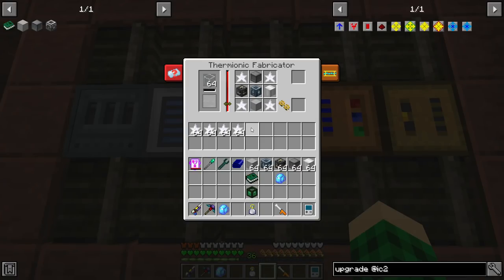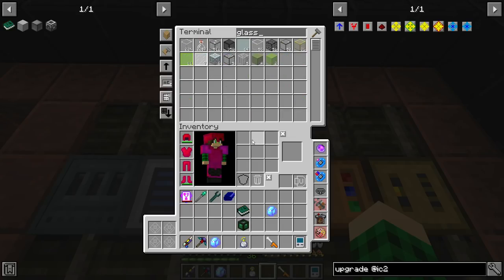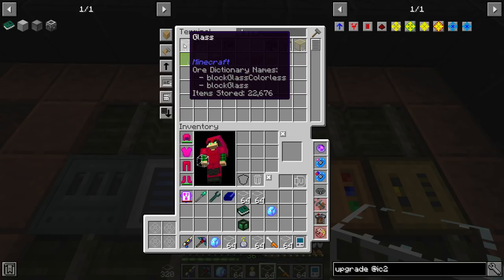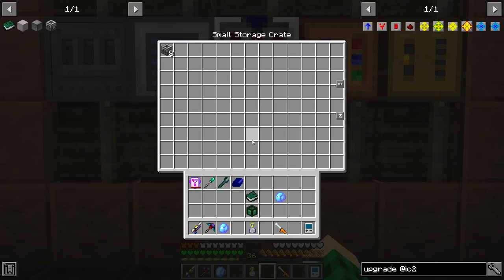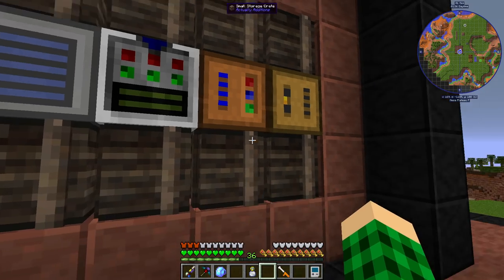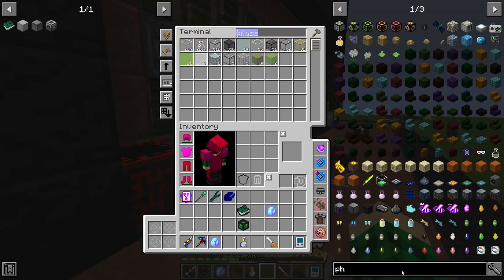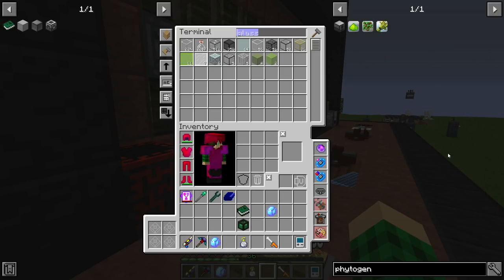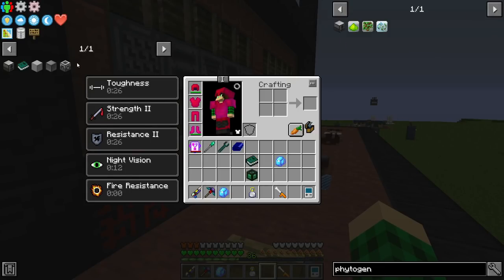The thermionic fabricator is already set to make all of our machine frames - and there it goes. It's going to use quite a bit of glass for each craft, so I'm going to toss in a couple more stacks. Boom, okay. I can just let this go and it's going to make two stacks. In the meantime, we're going to get stuff ready for the phytogenic insulators, so we need to just bookmark this.